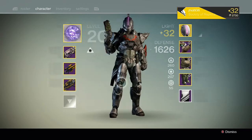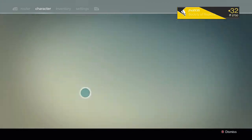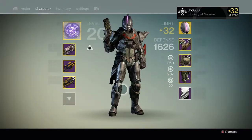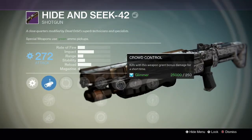So we got Double Down and Mulligan on this Broken Truth — I don't know if I'm going to keep it. I also got an Exodus helm, and this emblem that looks pretty cool. And I got this shotgun — let's see what it looks like. It has Crowd Control on it.